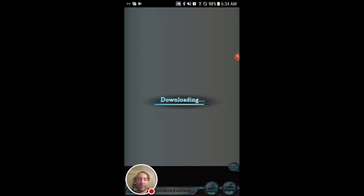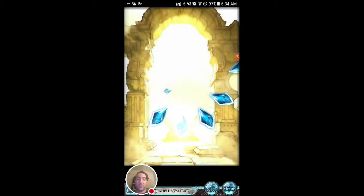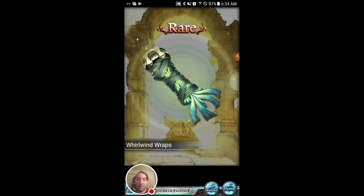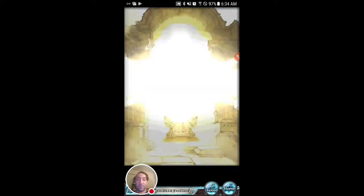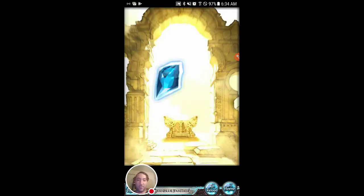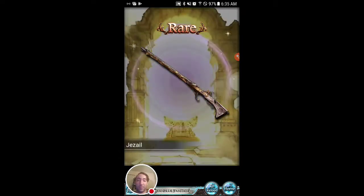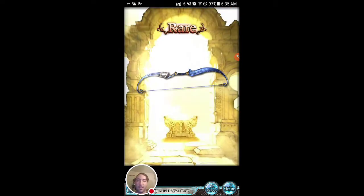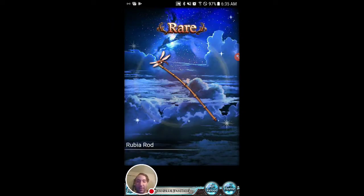It's downloading. Oh nice, there we go — we got an SSR, that's a great sign. Maybe we just got a... no, that's kind of cool. Nice, at least some rare summons. It might just be a super rare, not the SSR. Okay, I think that's a character unlock rare.